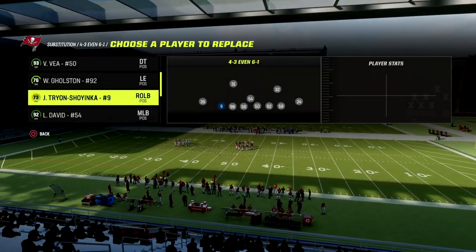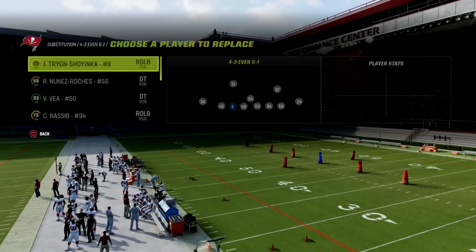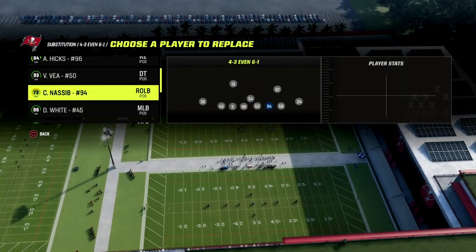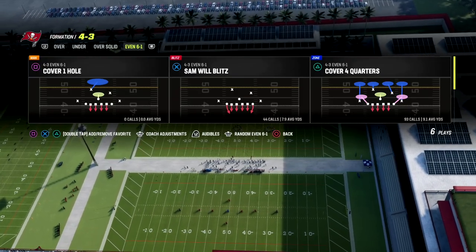The concept we want to work through here is putting our linebackers at defensive ends. We want our best pass rushers on the outside with edge threats if possible, or fast guys with edge threat. On the inside, we can do something like this.